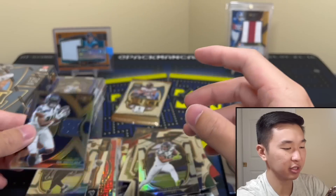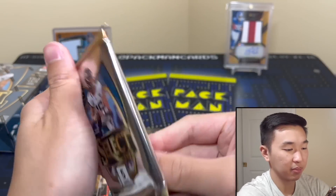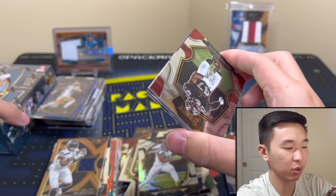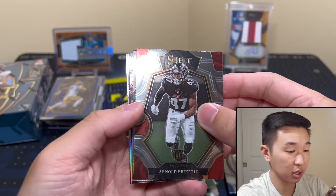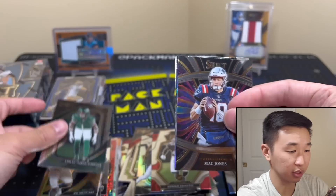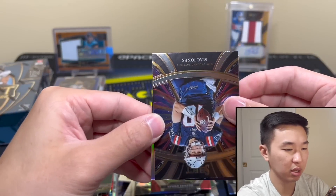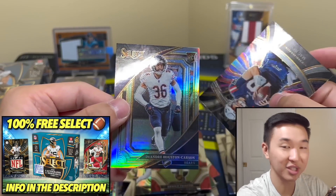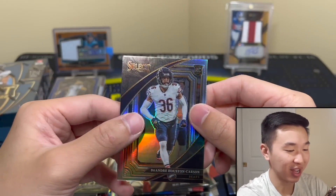I ran out of sleeves — we had too many thick cards. Final pack for you guys, and this box will be opened on the stream very quickly of course. Sauce — oh that looks good, looks very good card. And the final one — DeAndre Houston-Carson. Nice for you guys. Don't get this monster card — hey, maybe it is. I don't know.